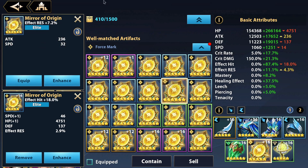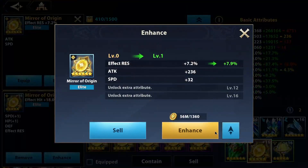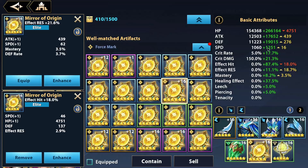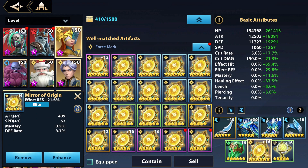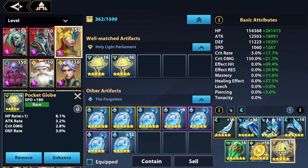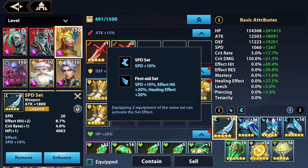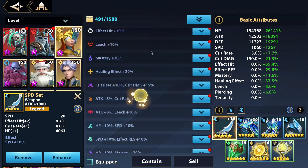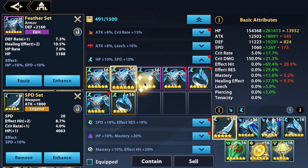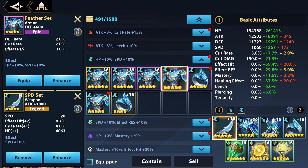It would be better to have HP here, but I don't have that on this account. Effect resistance would also be great for arena. There's a little bit of speed here so why not. For the other pieces you want HP or defense — probably HP because her shield will be bigger. Speed with HP rate is good. I'd recommend the Feather set for HP and speed, though my pieces on this account are rough.